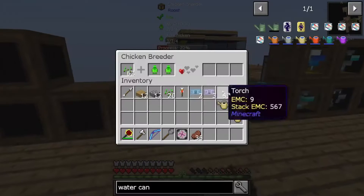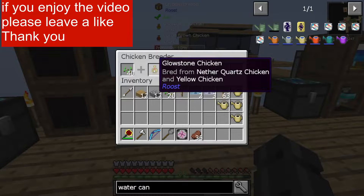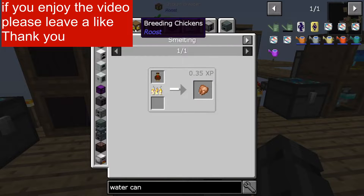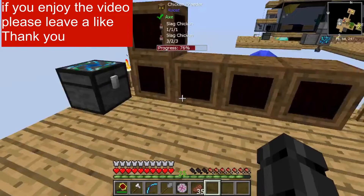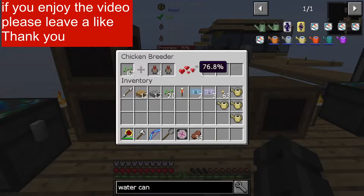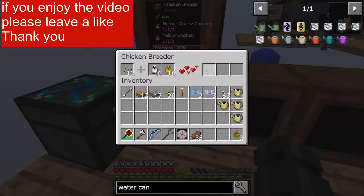With that, we also got experienced chickens. We have cocoa and glowstone, which we're using to get nether wart chickens. And we're also breeding slag chickens so we get super slag stuff. We're getting glowstone - there we go, glowstone chicken.